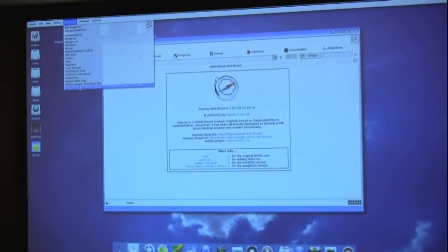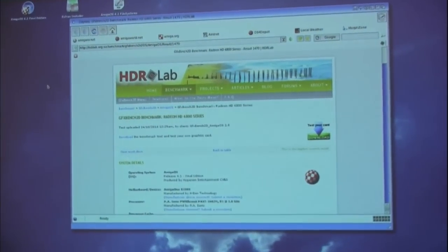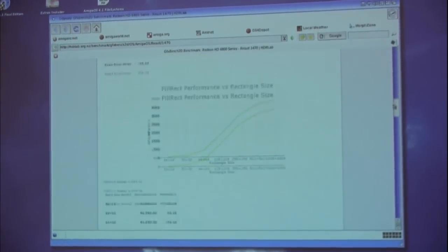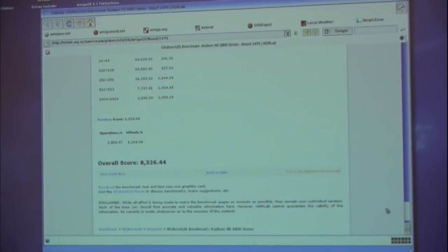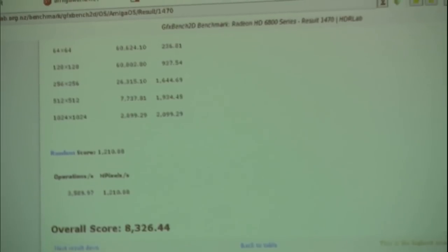From a user perspective, the raw performance of all the changes, when aggregated together, is huge. Using the GraphicsBench 2D benchmark program from Hans de Reuter, someone tested a Radeon 6900 series card. Scrolling to the bottom of the results — 8,326. That is a massive improvement in performance. And this is not just 2D graphics — the changes enable things like the new Radeon HD driver and video composition.